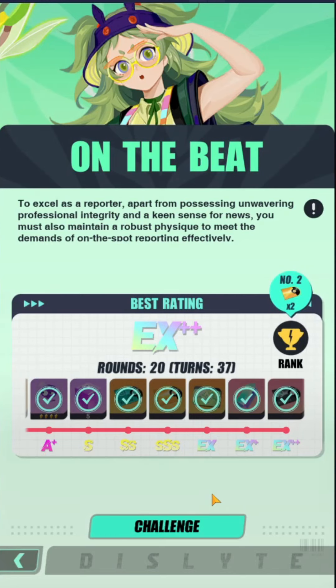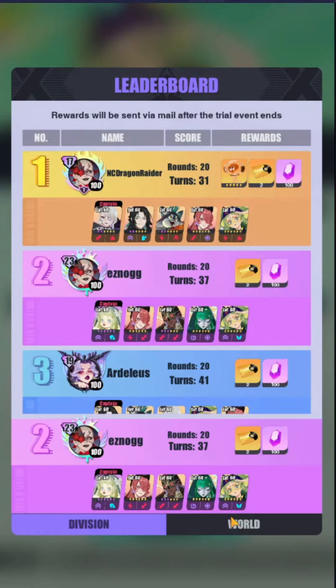This trial is one of the most annoying we have so far because of the double JJ and Mavis. If you don't have a Raven, you can't really compete. The Raven comp clears it within 31 turns because Raven can kill off JJs and Mavis at the same time, while Narmer cannot do that — he doesn't strip buffs. That's why I could only go down to 37 turns with the P2W team.